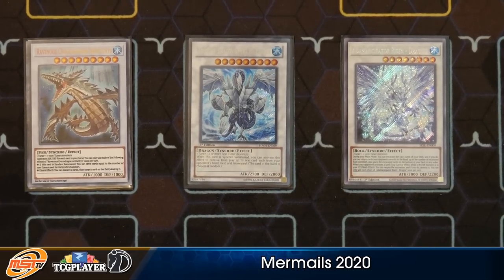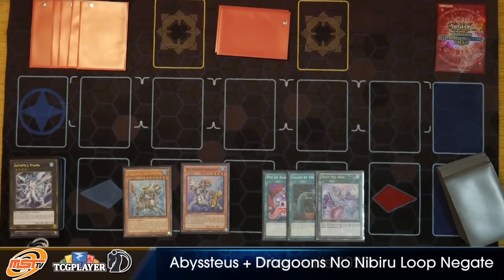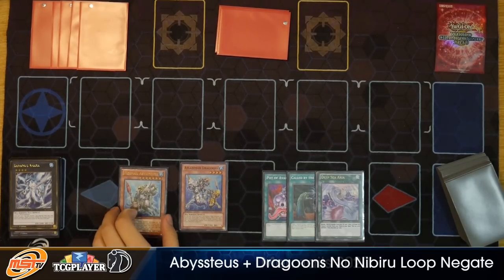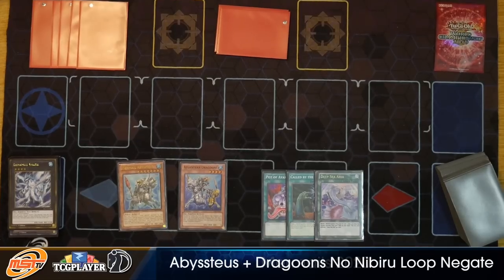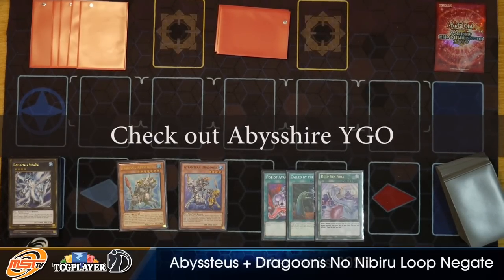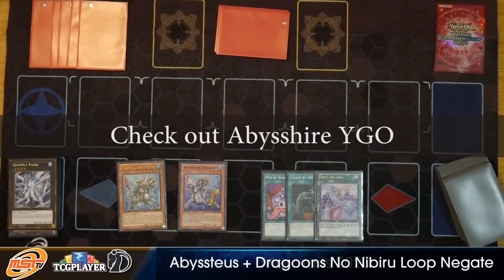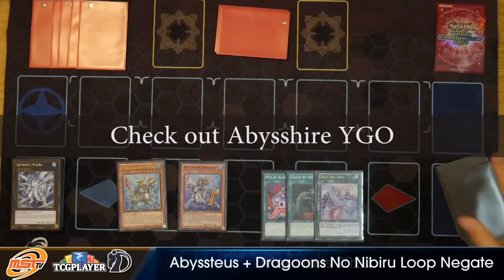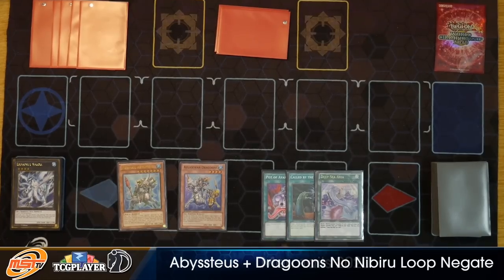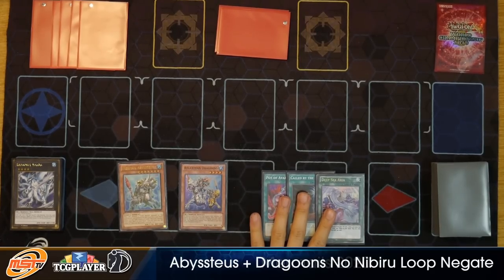Enough of me talking — why not just demonstrate some of these things, starting off with the safe combos. Combo one is going to be Abystaeus and Dragoons — this is the nut combo, and there are so many different paths you can go. If you want to check out all the other different paths with Abystaeus and triple Dragoons, check out Abyss Shire Yu-Gi-Oh because she demonstrates a huge amount of paths with those two cards and all the different variations in terms of extra deck capacity. The second combo we're looking into would be a Diva one-card combo that can set up some level of kill — it is susceptible to Nibiru.